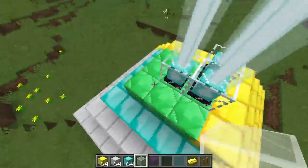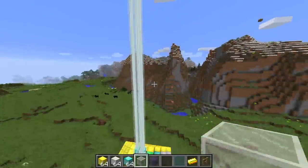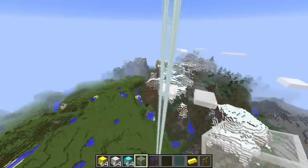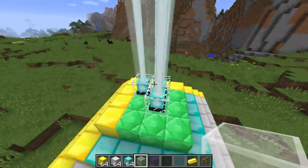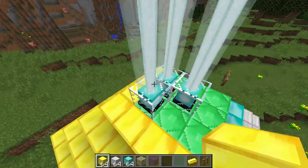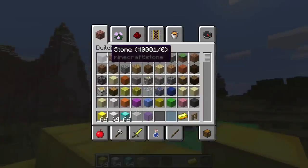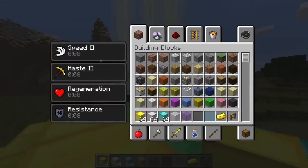One thing to note is that this also works downward, so it'll go 50 blocks down. Because the beam goes up — and it's kind of represented by the beam going all the way up in the air — that's a good way to remember that it goes 255 blocks up, basically to build limit if you are all the way down at the bottom. So a pro tip is to build this underground. But if you do, keep in mind that these beams need to reach to the sky. If there is a solid block on top of them, they won't work and they won't give you your effects.